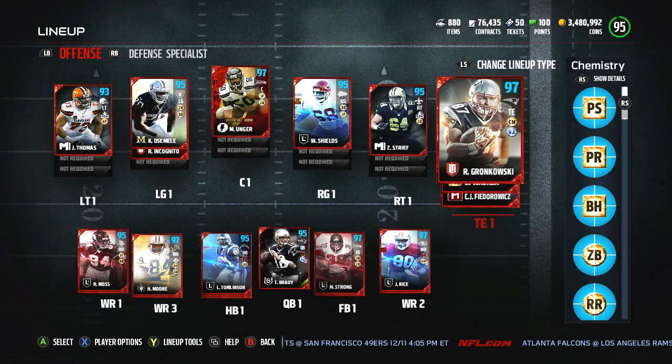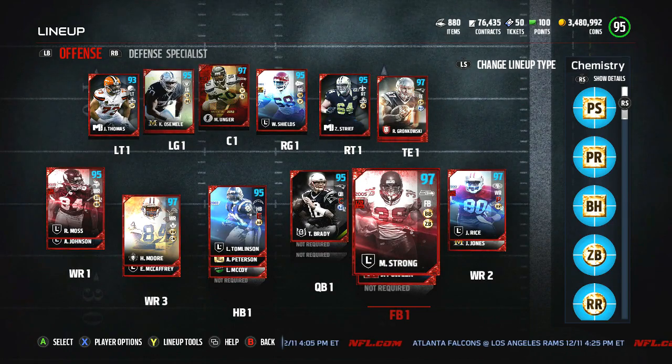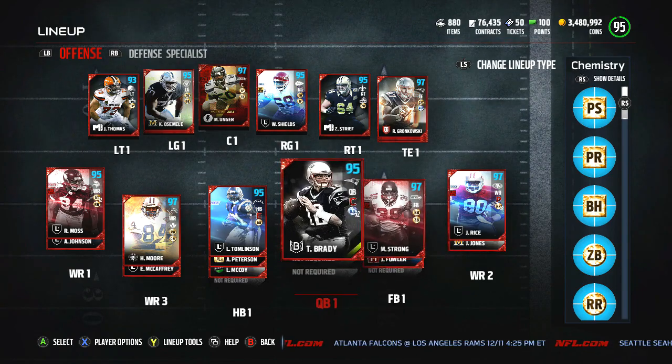And then Gronk actually goes up to 97 as well because of the plus two pass block. And so does Strong — he goes up in overall as well. So that right there is good.